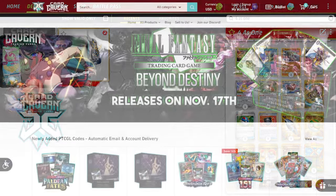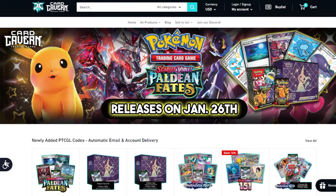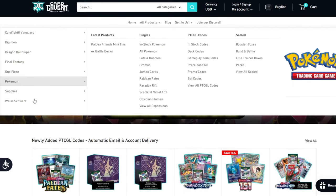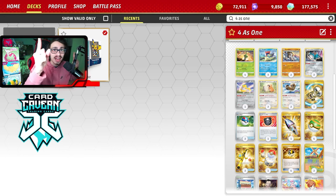Before we get into the video, shout out to the sponsor Cardcaven TCG. If you're looking to get any Pokemon TCG Live pack codes, get them over at Cardcaven. If you're looking for the main set Temporal Forces when it comes out on Thursday, you can get them over at Cardcaven. If you get anything at Cardcaven, use my discount code LDF for a 5% discount on your order. Help the channel, help yourself out. And if you're going to get any Temporal Forces codes, get them at Cardcaven.